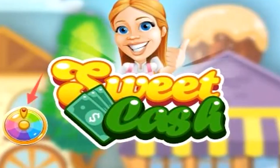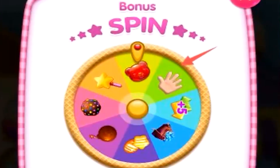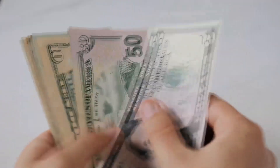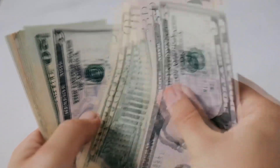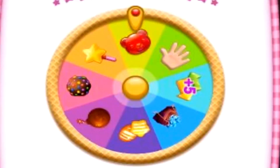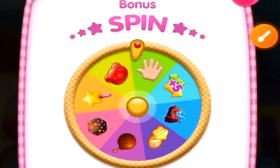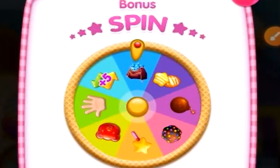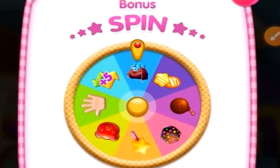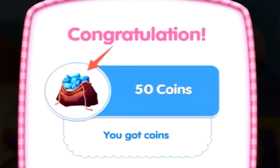You then have a spinning prize wheel. On this spinning prize wheel you'll notice a whole bunch of in-game items that you can win. From what I can see there's no money aspect to these items, but they will at least help you complete a level if you're stuck. Simply tapping on the free button spins that prize wheel — looks like we landed on 50 of the free coins, which they call coins even though they definitely look like some sort of diamond or gem.